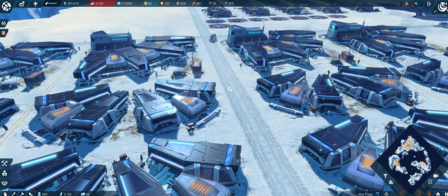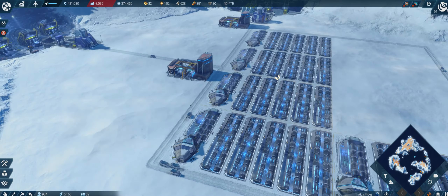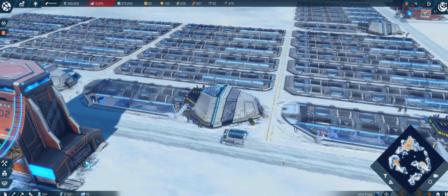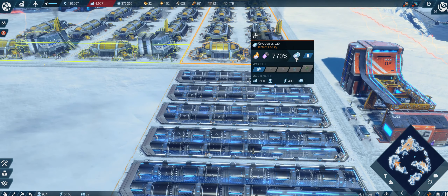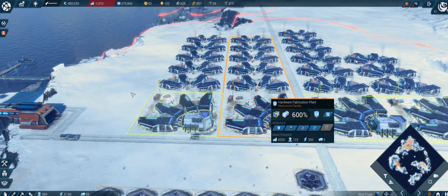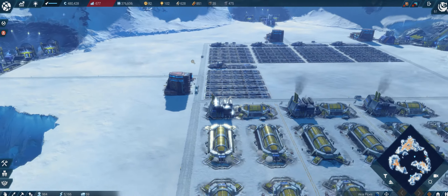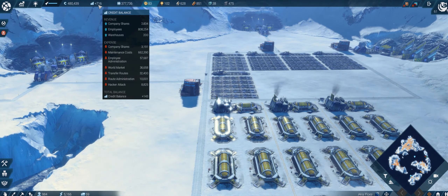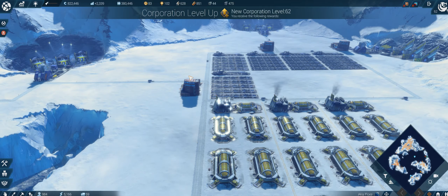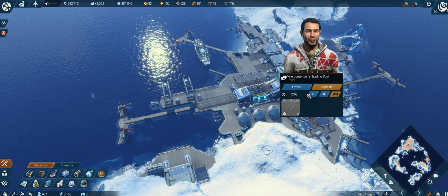This is where quantum computers are made now - that was quite a complex and long production chain. We have the qubits, the processors, then the super coolants, and then the quantum computers. As you can see, the balance is increasing because I get more people as well, so it's rising up to level 62 - that's some money that I certainly need.